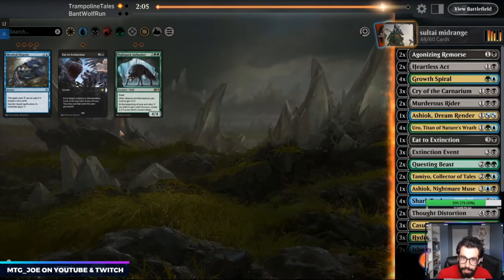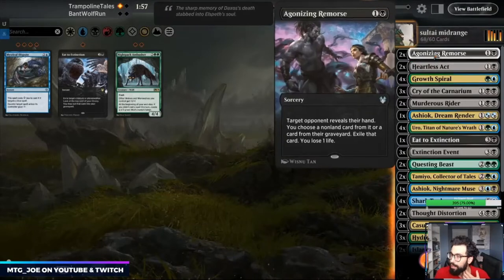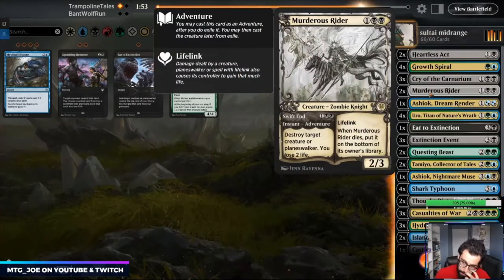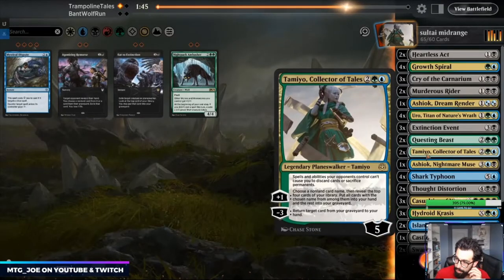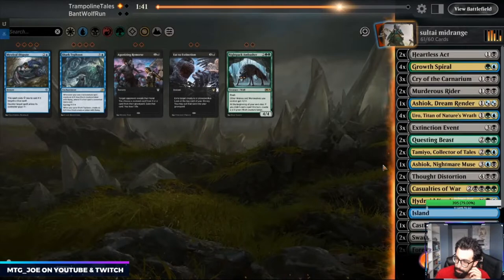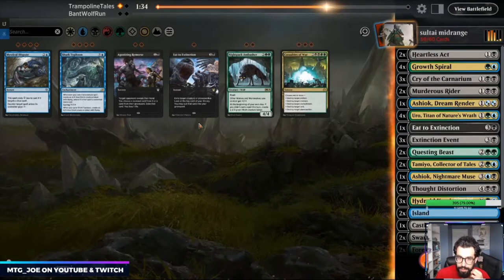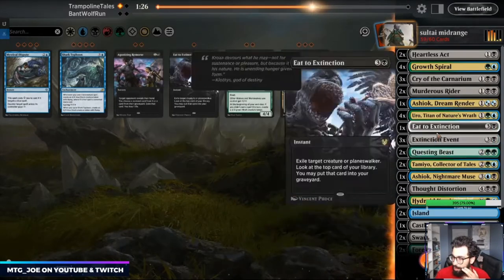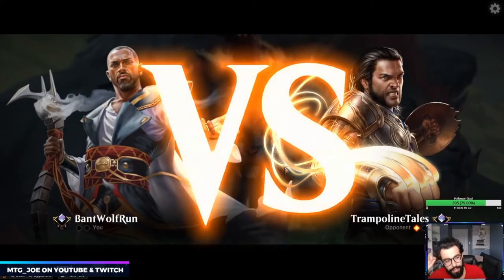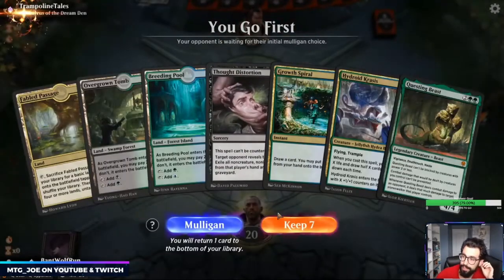Thought Distortion is really good in this matchup. Let's see what we're gonna cut. Remorse is fine, Crisis is fine, Murderous Rider's fine, Ashiok's fine. Can probably get rid of Eat to Extinction. This matchup Shark Typhoon is probably too slow, along with Casualties. We don't have anything like Soul-Guide Lantern, but if we can keep a heavy ramp hand and draw more than four lands when half our deck is lands, we should be okay.